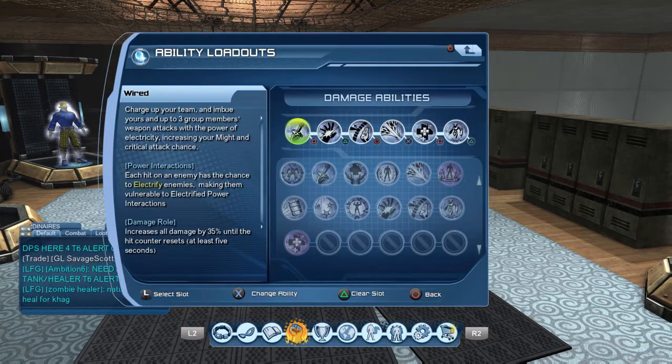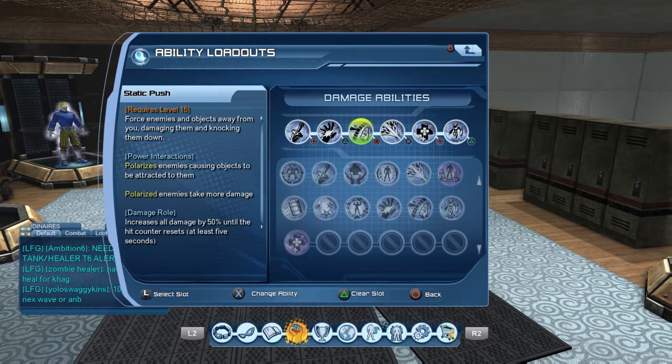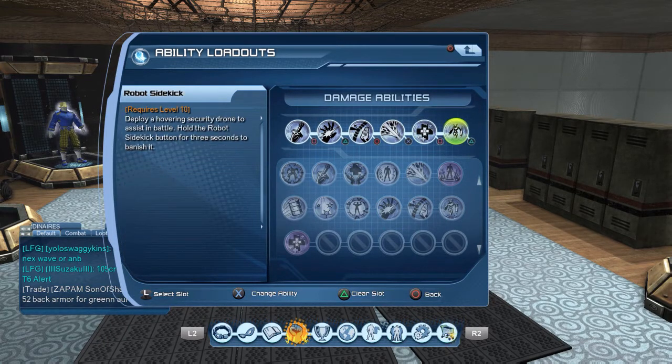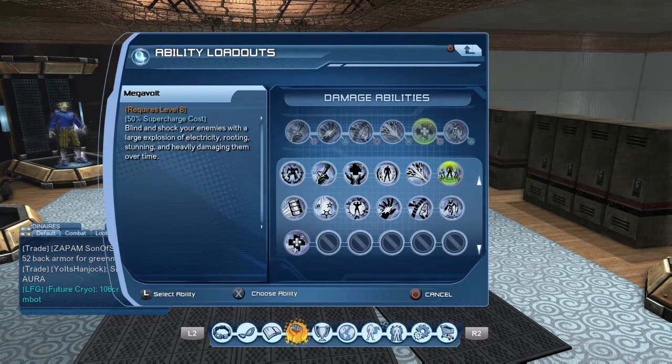In your loadout, the first thing is going to be wired. Then you're going to go attract, static push, iconic drain, invigorate, and robot sidekick. This invigorate you can substitute with megavolt depending on what situation you're in.